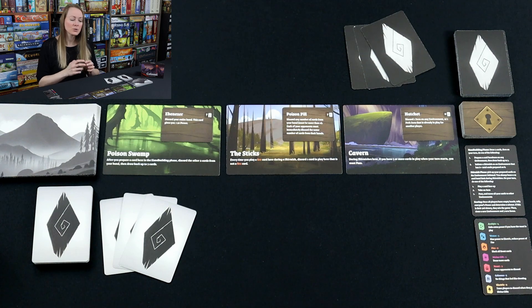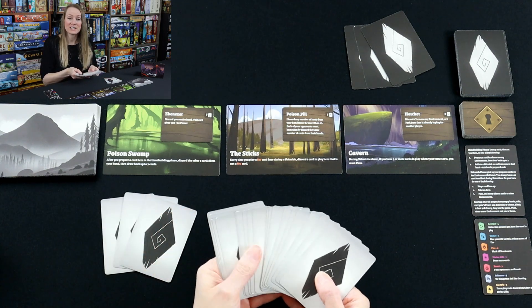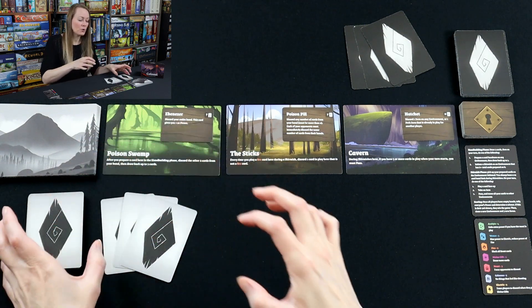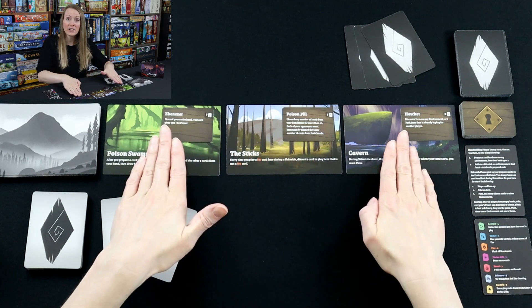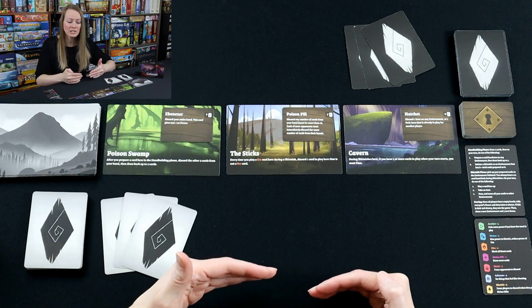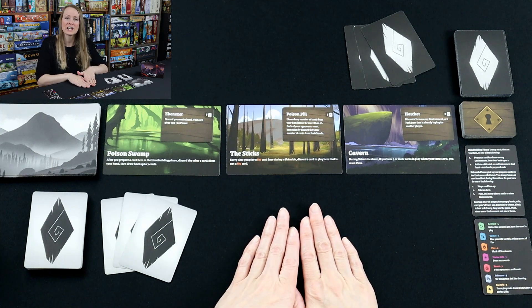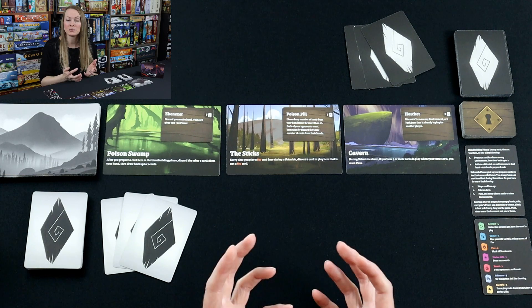Players are going to have a deck of 24 cards, and their deck is going to be uniquely colored. I've got this set up for a two-player game. I've got a stack of the environments here, and I've got three environments laid out. You want to make sure that the environments are between you and your opponent, because you are going to be playing cards down into environments face down during this hand-building phase.